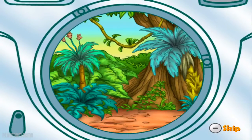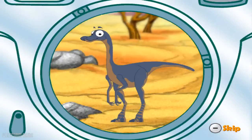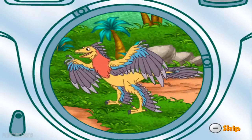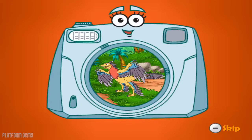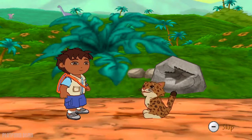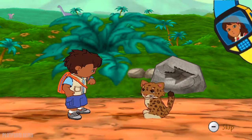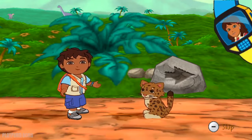Micro-raptors are small dinosaurs with wings and feather-like scales. Tilt the Wii Remote left or right to search, and press the 2 button when you see what you're looking for. That's a micro-raptor — let's take a pic. Say click. Got it! That micro-raptor and its brothers and sisters got lost and can't find their way back to their family. We need to help them get back to their family, just like we need to help Maya.